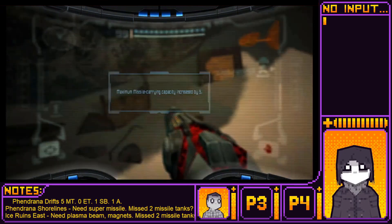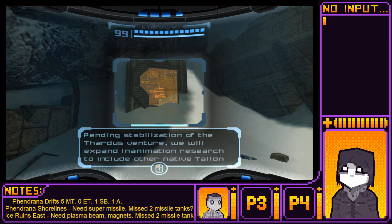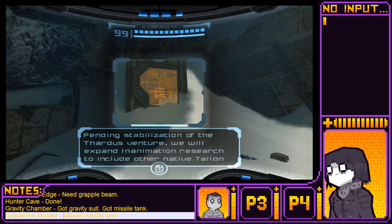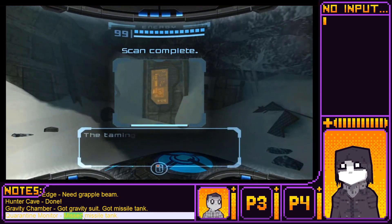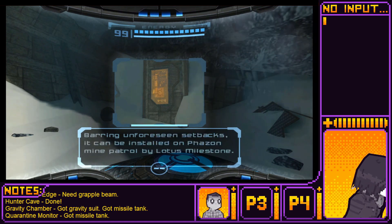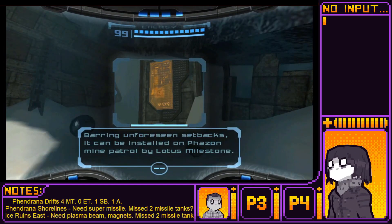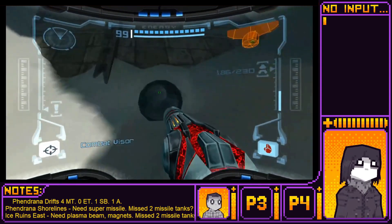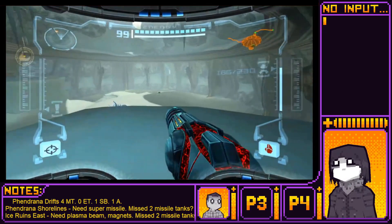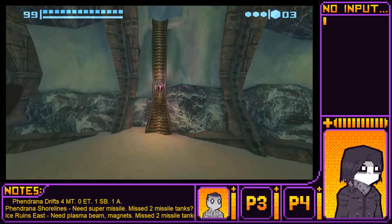Research on Talon IV is expanding into new areas. Pending stabilization of the Thardis venture, we will expand animation research to include other native Talon IV materials. The taming of Tardis continues — barring unforeseen setbacks, it can be installed and patrolled by Lotus... what the hell do these words mean? What is a lotus milestone? No idea. Not our problem though, because we got the missile tank. He's stomping around really slowly. Yeah, that's why I just blew right past him.